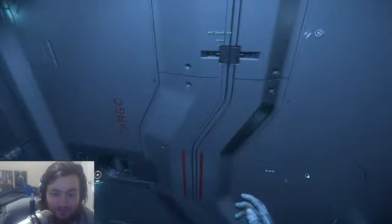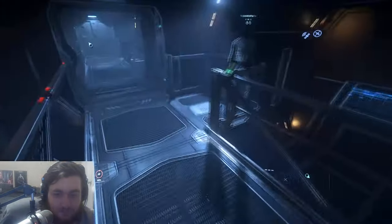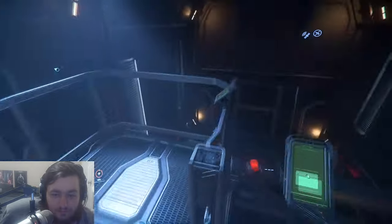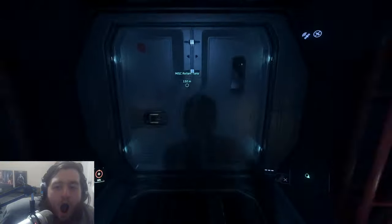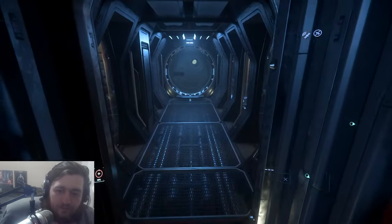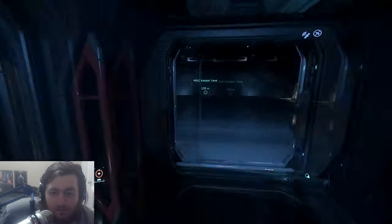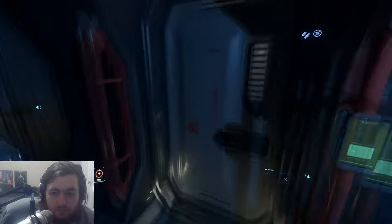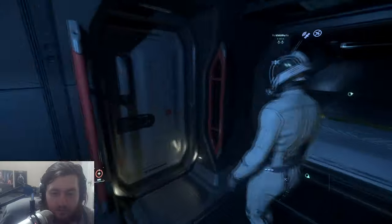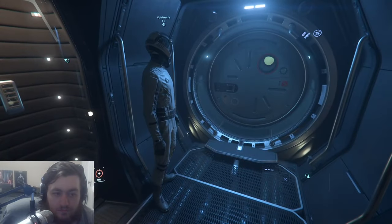These little elevators work — nice. There's no point going down there unless you want to run. You use these to jump out of the ship quickly. That's the docking port — we're going to be able to dock with stations eventually. Right now only the 890 Jump and the Hammerhead can dock with stations. They need to add this docking collar — it's a different, round one, the same type that's on the Cutlass Red and Cutlass Blue.